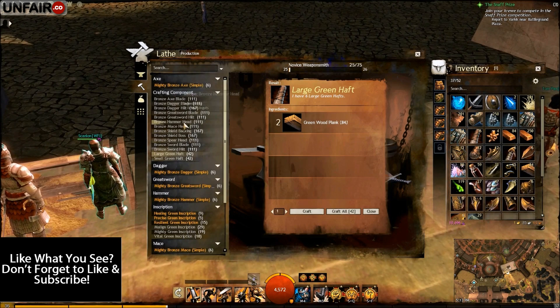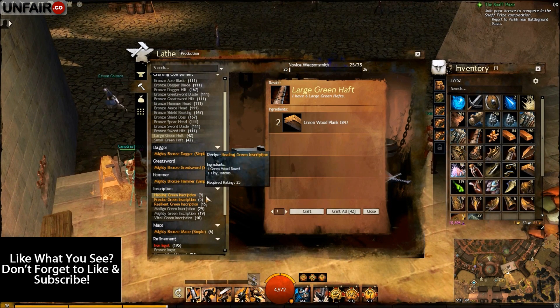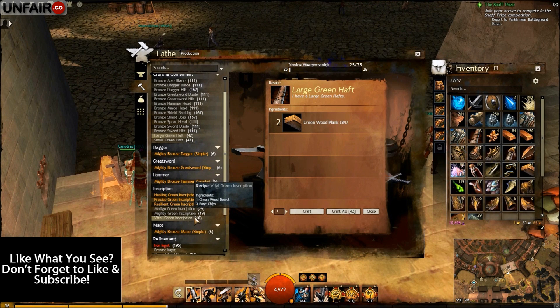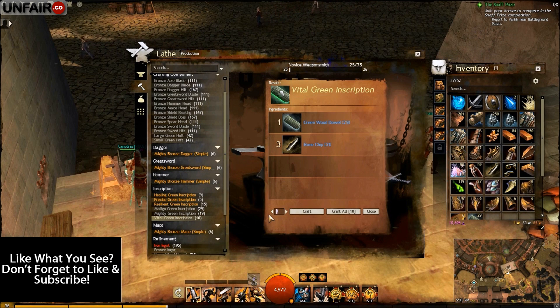Once you are done creating all of the crafting components, it's time to move on to the inscriptions. You're going to want to make 7 of each of these: 7 vital, mighty, malign, resilient, precise, and healing. So let's get started.